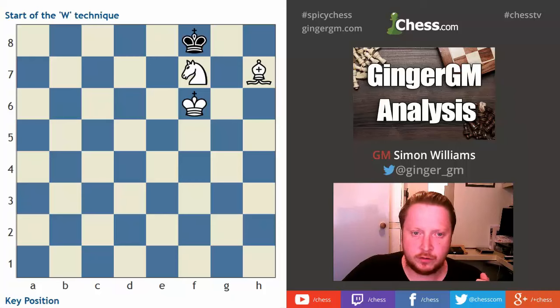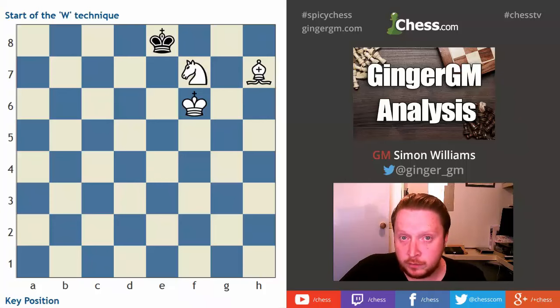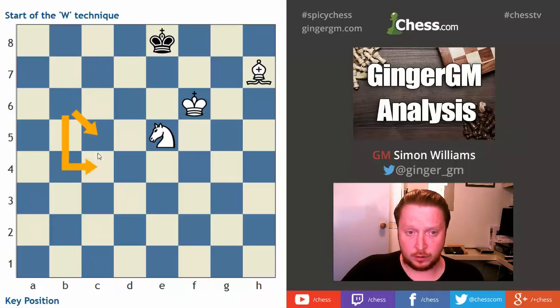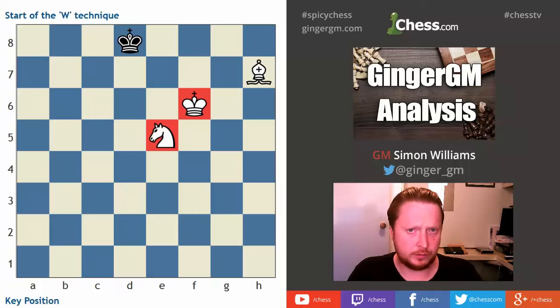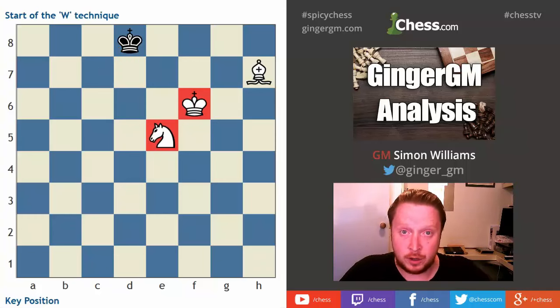Let's dive back to the key position, start from scratch one more time, and then we'll see how you get there from a random position. White's last move was bishop to h7, stopping the black king getting to this corner. Black plays king to e8; we start the W technique with knight to e5. Last time we looked at king to f8, but black's best defense is actually to try to run on the dark squares and escape to the queenside — there's a lot of open space there. What happens if black tries to escape that way? You still use the W technique, but you have to let the king come to c7.